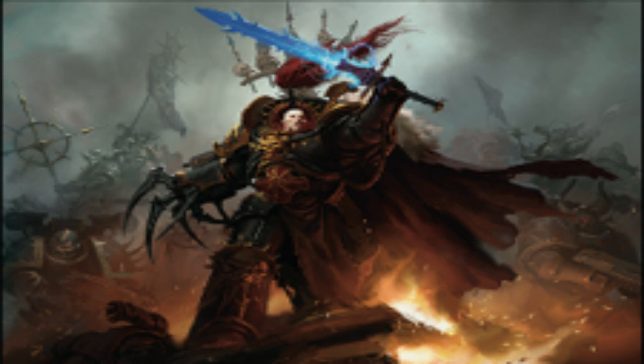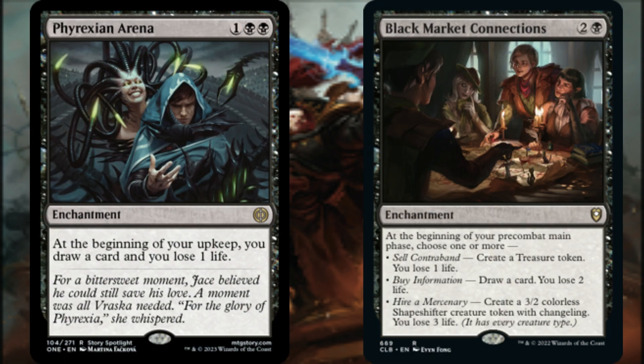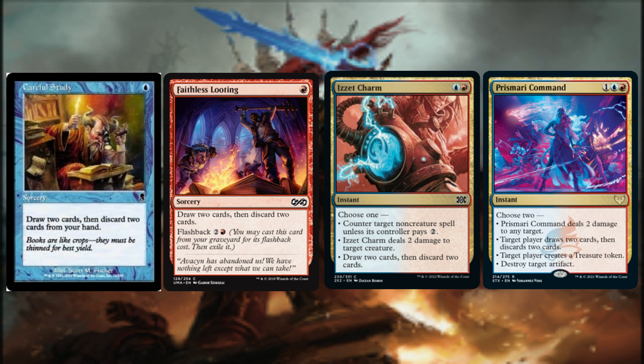A spectrum of peripheral card-drawing effects helps us keep cards in our hand, which in turn helps us cascade into more and more free spells with Abaddon. Classic taxing enchantments like Mystic Remora and Rhystic Study put cards into our hand if our opponents fail to pay the taxes affixed to their spells. For more reliable card-drawing effects, we have Phyrexian Arena and Black Market Connections. At the beginning of our upkeep, the Arena draws us a card and we lose 1 life, while Black Market Connections has us choose modes: create a treasure token and lose 1 life, draw a card and lose 2 life, or create a 3/2 Shapeshifter creature token with Changeling and lose 3 life. We have various ways to gain life in this build to mitigate the loss of life from these enchantments.